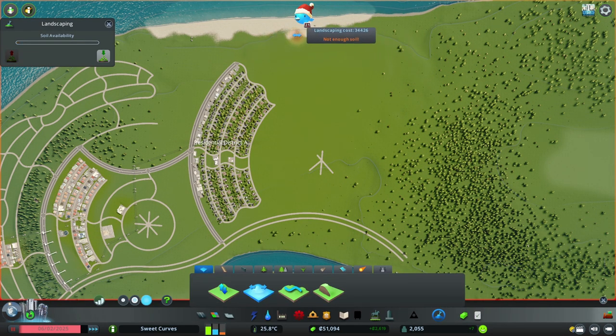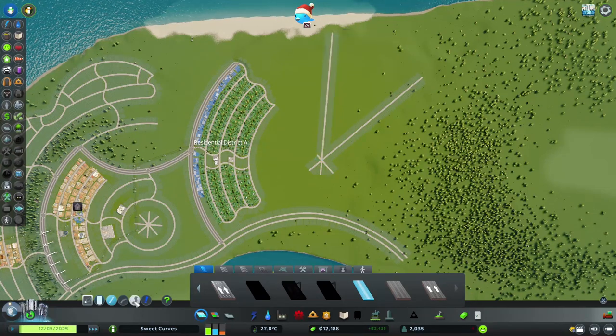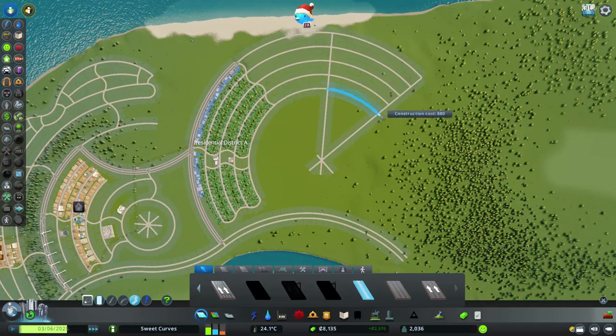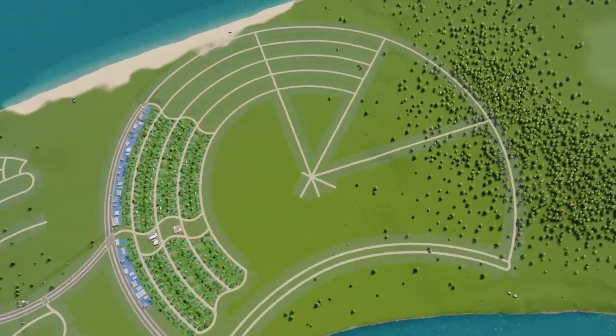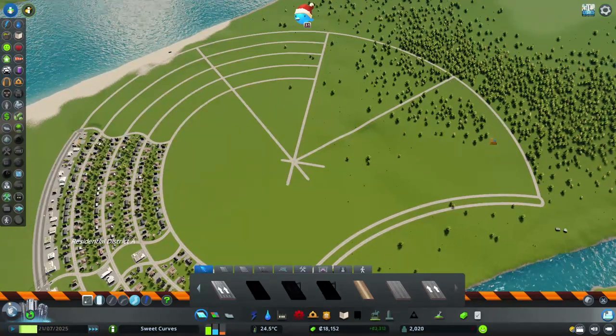I went back to the residential district to expand it a bit further, and while trying to level the terrain I was reminded of how costly landscaping is in the vanilla game — 50,000 gone in an instant. It's insane how raising a small section of land by 3 meters, or 10 freedom units for you Americans, costs almost as much as building a geothermal power plant. I might install the extra landscaping tools mod that makes landscaping free, but for now I'm rolling with vanilla tools only.